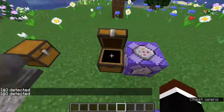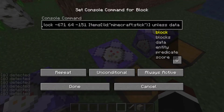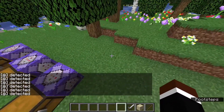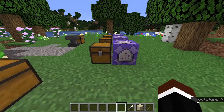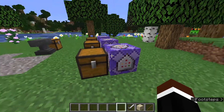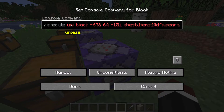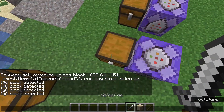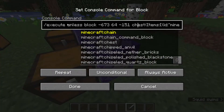If you put in any other block, it's detected. But of course, you can copy this command and put in the stuff from this other command. And what if you wanted to execute a command when the item is not in the chest? All you have to do is switch the 'if' in every command to 'unless', and then it's going to detect. But if I put in the sand, it's going to stop, because I used 'unless'.